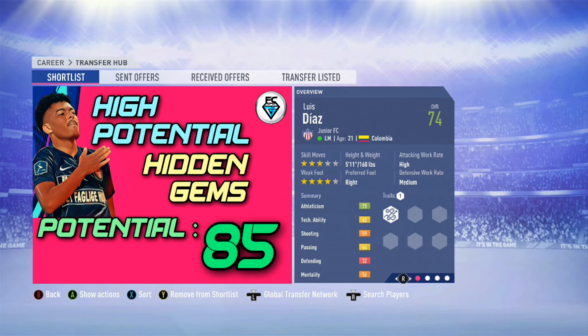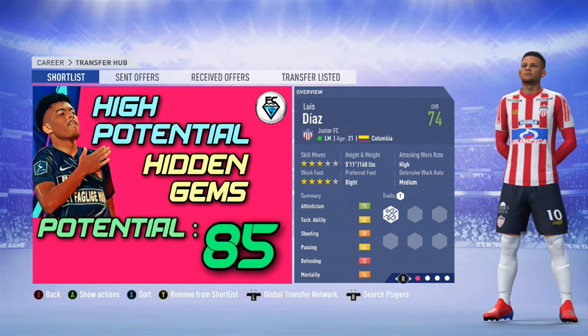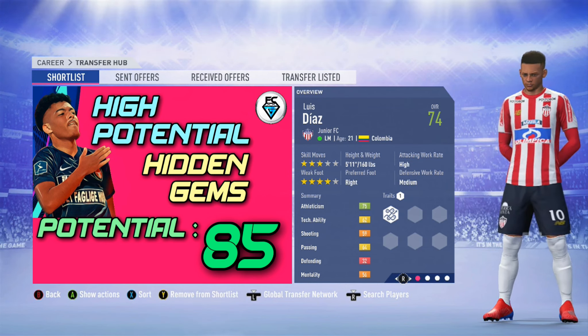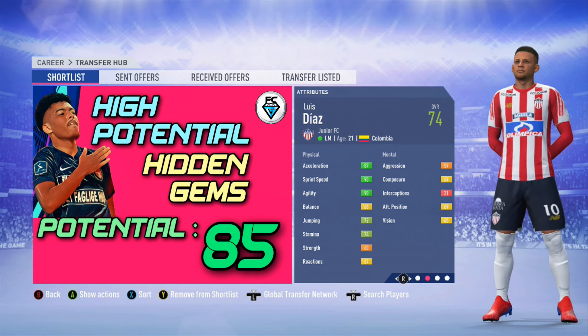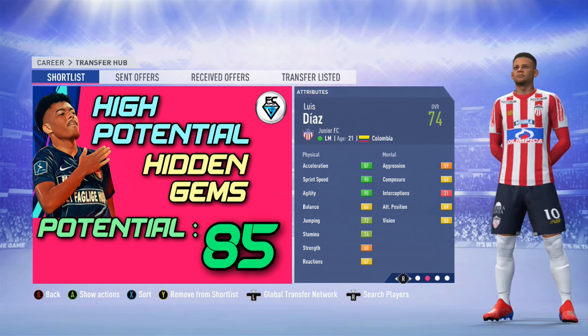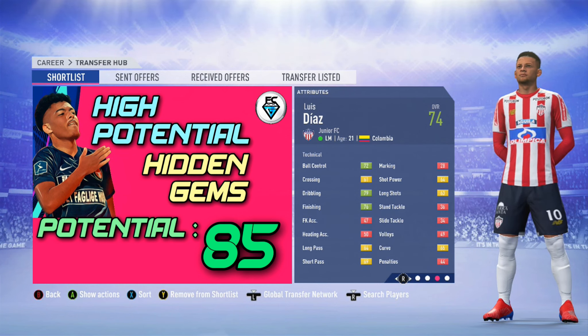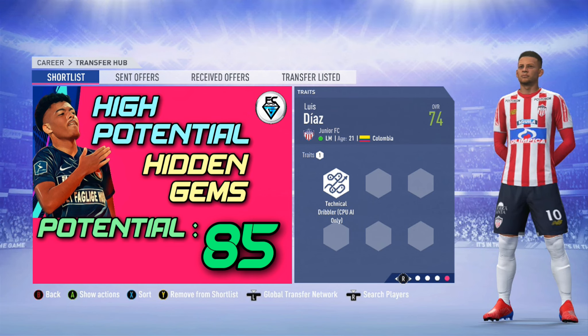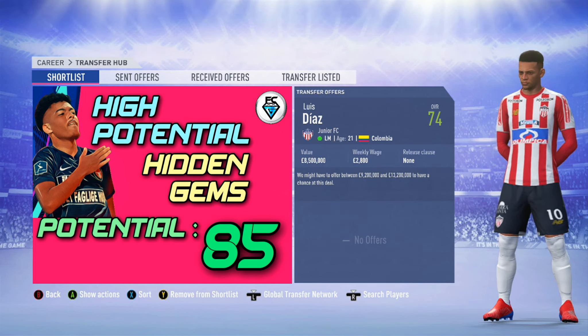Luis Diaz from Junior FC. He's a left midfielder, 21 years of age from Colombia, with three star skills and a four star weak foot. He's got an overall of 74, a potential of 85. He's got very good pace and good physical all-round attributes. Some of his technicals will need a little bit of training. He's got the technical dribbler trait and you can pick him up in the first transfer window, but it will cost you around 10 million.